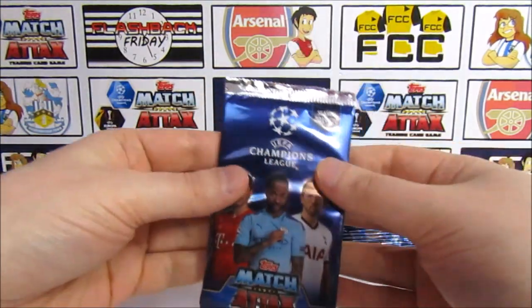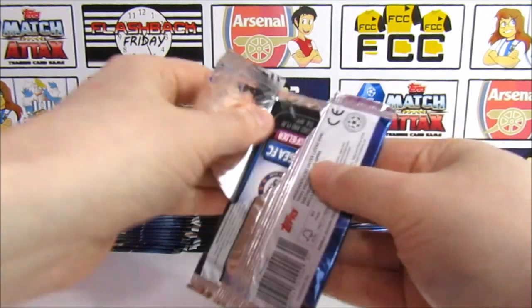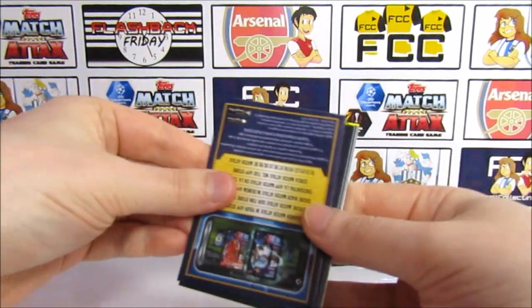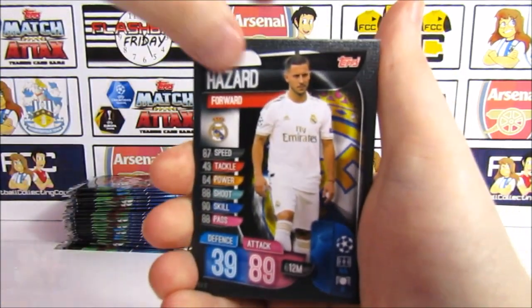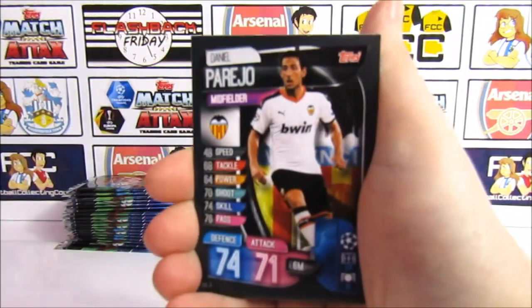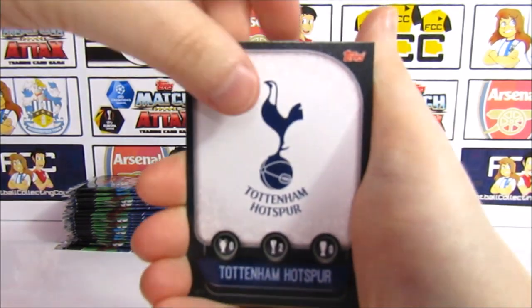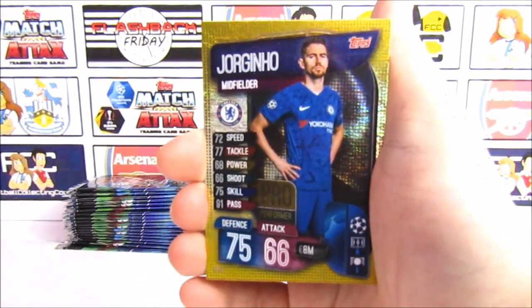I'm going the same as you for pack 9 to make the odds a bit better in my favour. It doesn't look like we've got one here, but we have Hazard, a Pongrasic, Manolos, a Perero, the Tottenham badge — that serves me right — and then we've got a Georginio Pro Performer, one of the foil ones.